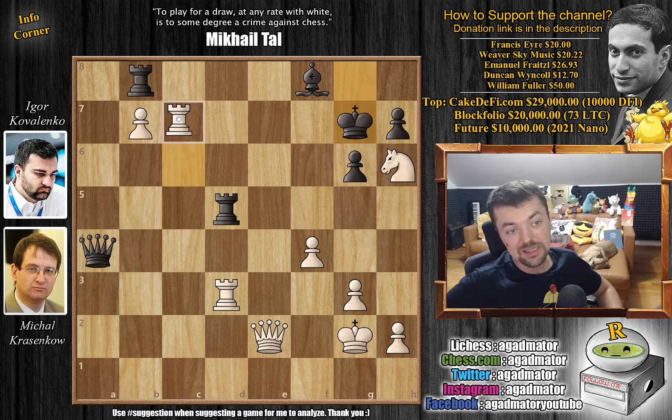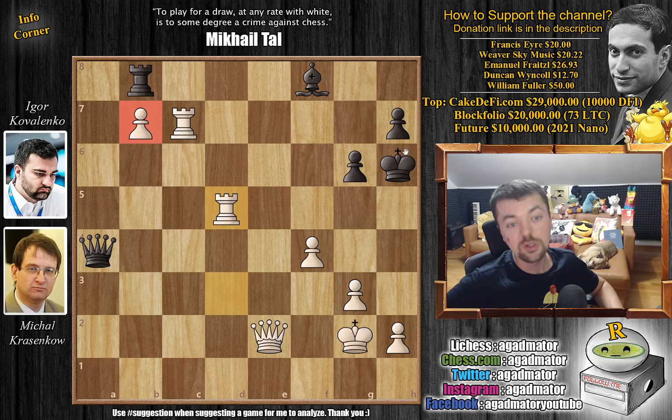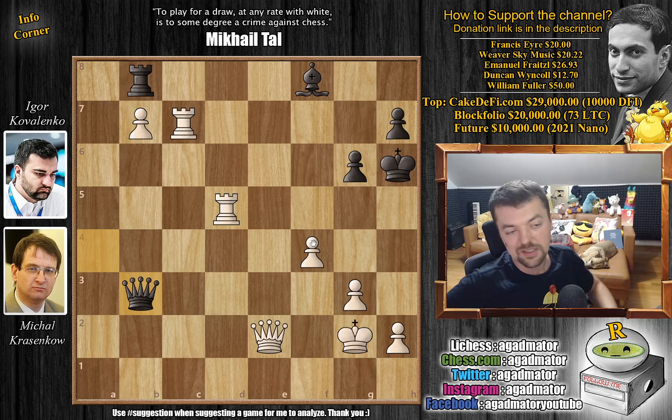So instead after this check, we have king to g7 — a sad move, but it has to be played. Now rook c7 check, we force the black king to go to h6. King captures on h6, and now rook captures on d5. And now look at this — white still has the passed b pawn, he completely exposed the black king, forced him into discovery. And he's up the exchange. It doesn't matter what black plays here, you're getting checkmated whatever you play. But here queen to b3 was played, and we've reached the position from the thumbnail.